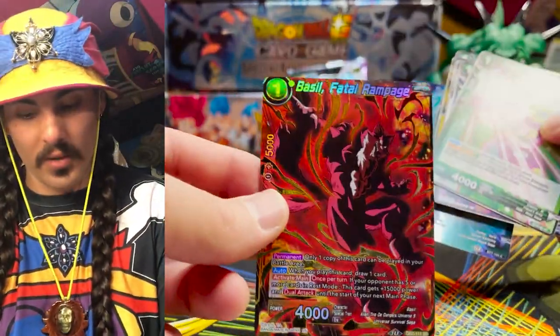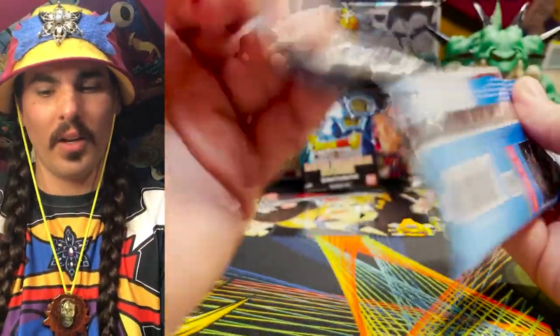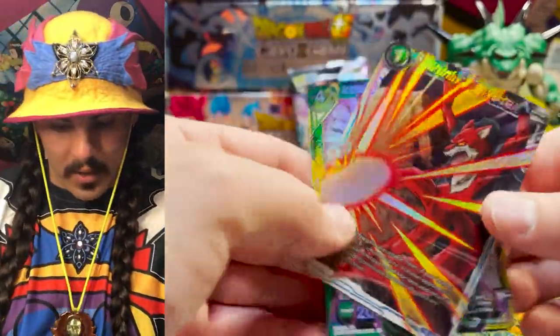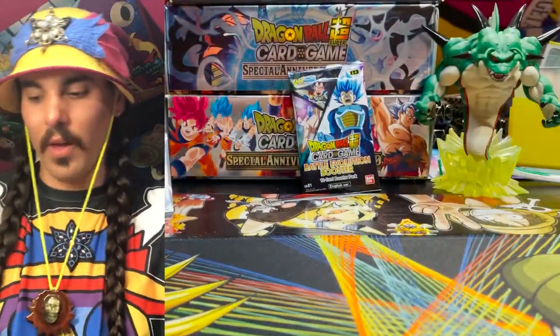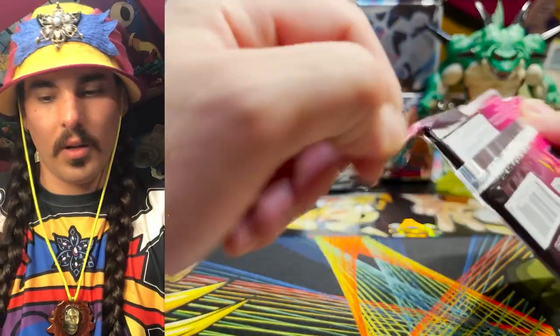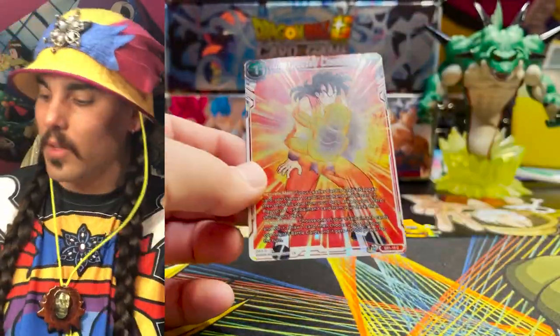Another Basil Fatal Rampage — very cool. And a Parallel Foil Trunks Time Regulator. I feel like we've gotten Trunks Time Regulators in almost every reprint SR pack. Shining Blaster and an Android 13 the Mission Begins. Broly the Tamed Beast — a couple more, I think there's like four more SRs in there. Could be a secret SCR also — it's possible. It's definitely still possible. I think there's more per case, from what I understand.